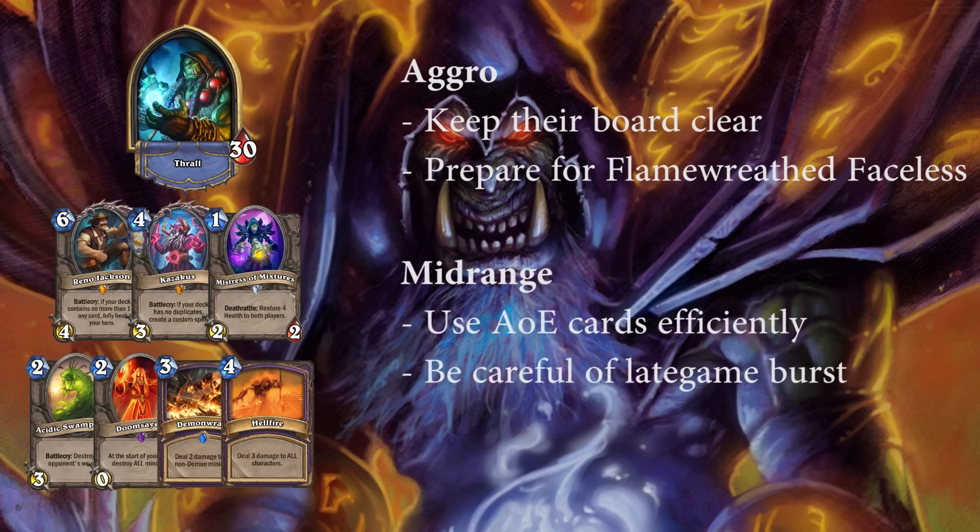Midrange Shaman — both the normal and jade variant — requires a similar playstyle to the aggro matchup. However, without most of their burst cards and Flamewreathed Faceless, Renolock's weakness against Aggro Shaman is removed, making this a favoured matchup. Each AoE card is very important because the Shaman will try multiple times to rebuild the board, so try to use each one efficiently, especially if you have only one in your hand. Often the Shaman has multiple removals in hand such as Storm, Hex or Bolt, so I generally prefer removing the board first instead of playing a minion, to not let them use those cards efficiently. Late game, you want to play around their burst with either Ragnaros or Leeroy plus Flametongue if they are a normal midrange Shaman. If they are a Jade Shaman, be ready to handle their big jade golems, as those are generally their win condition.